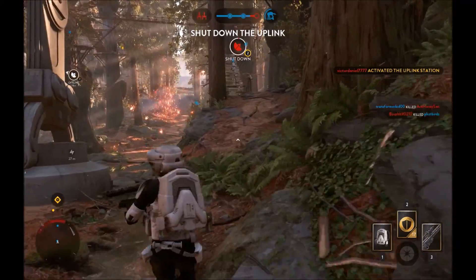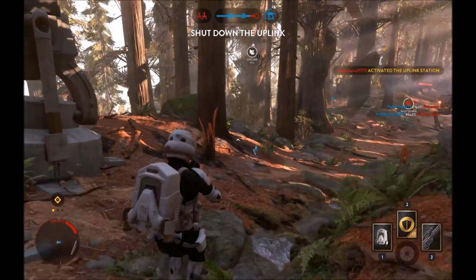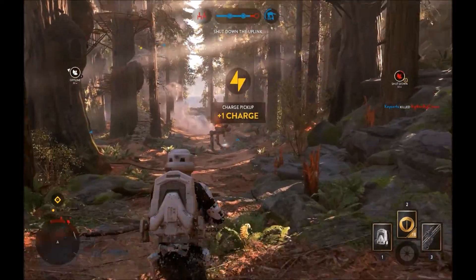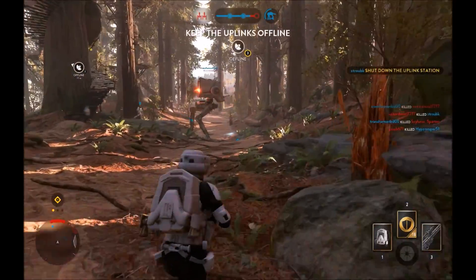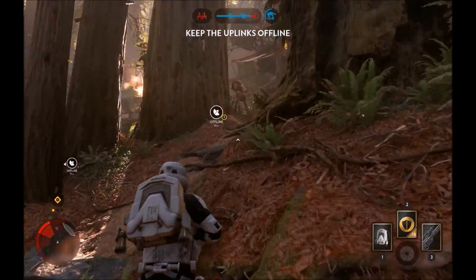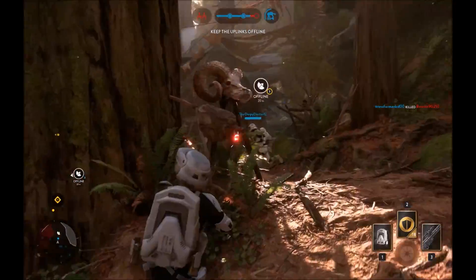An uplink station has been taken over by the rebels. We must deactivate it in order to stop a Y-Wing attack. We've disabled the rebel uplink. Do not allow them to reactivate. Be ready for hostiles.